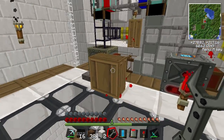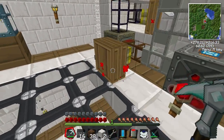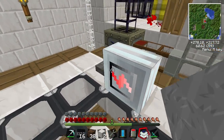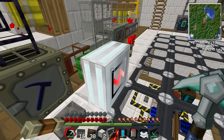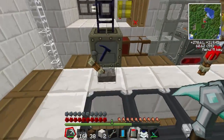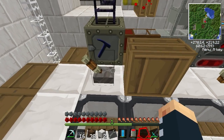One thing to note is if you change these engines over to normal electric engines, what they will do is suck up the whole stack. You need to power them by glass fiber - that's something we can do at a later date. But yeah, they'll suck up the whole stack of items rather than just one. So it's a lot more convenient.